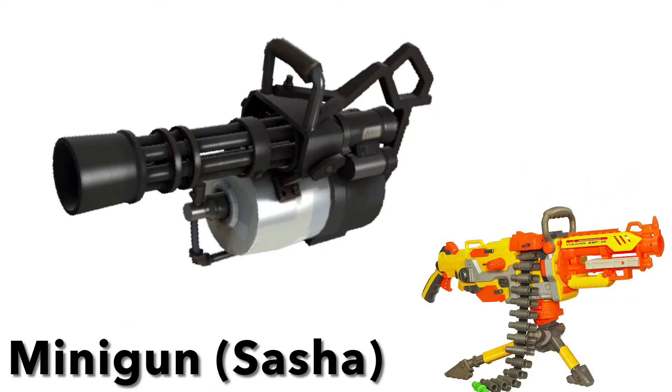Last for the minigun is the Vulcan. If you're the kind of person who has like a million Whistler darts, this is perfect for you. It can either function as a springer or in full-auto.